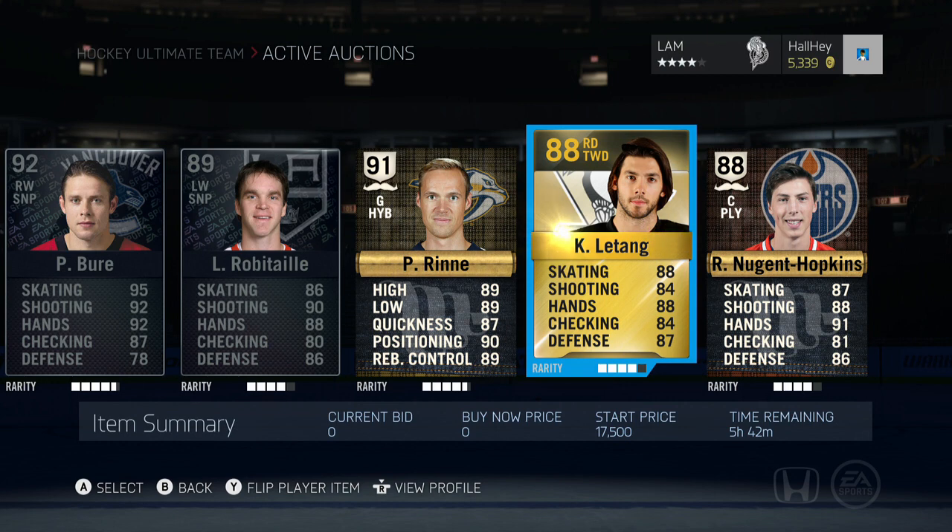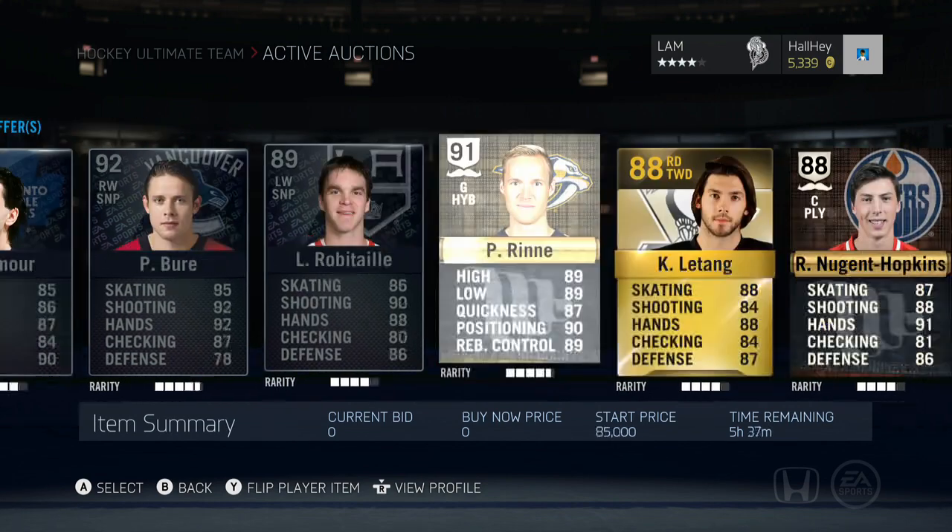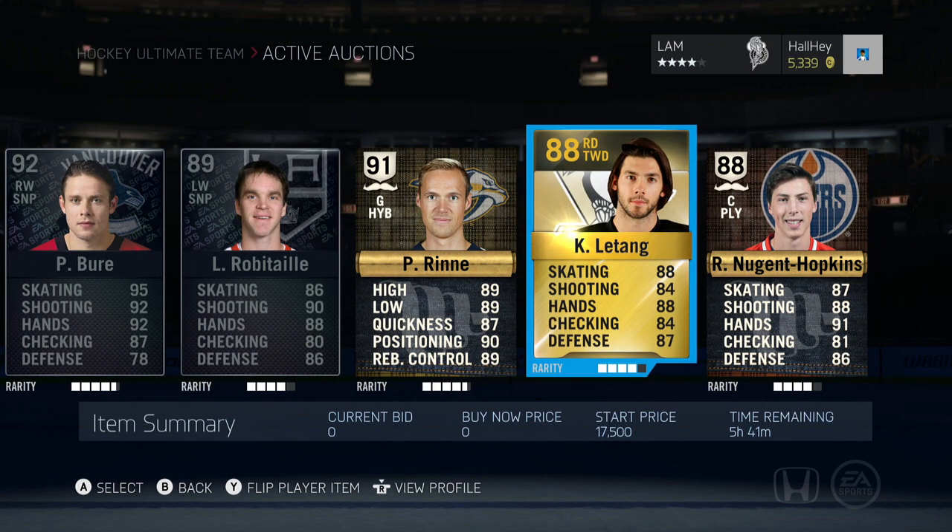We have Kris Letang — the reason I put him on is because he's usually pretty popular in my trade days and it gives people more options to send in lower-end trades. I'm not just highlighting the Pavel Bures and Luke Robitailles, which are a bit too expensive. Kris Letang is up at a 17,500 start price.